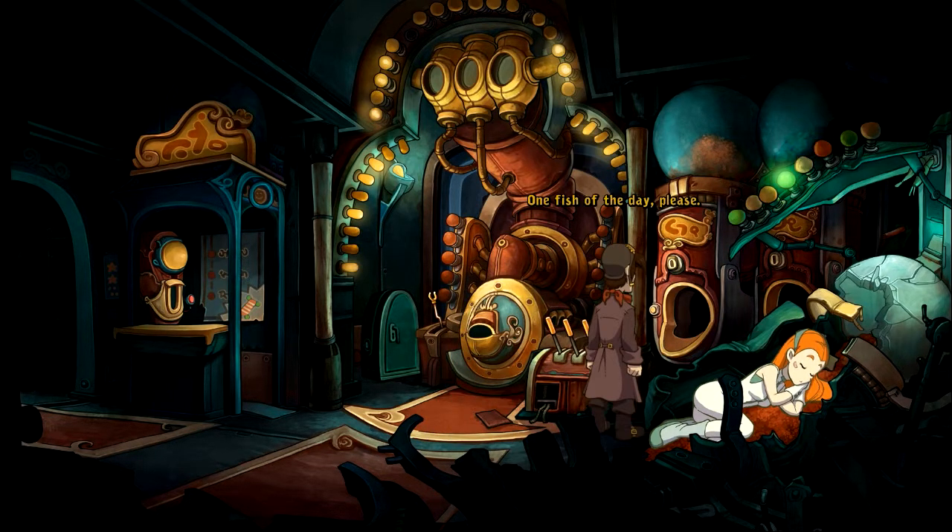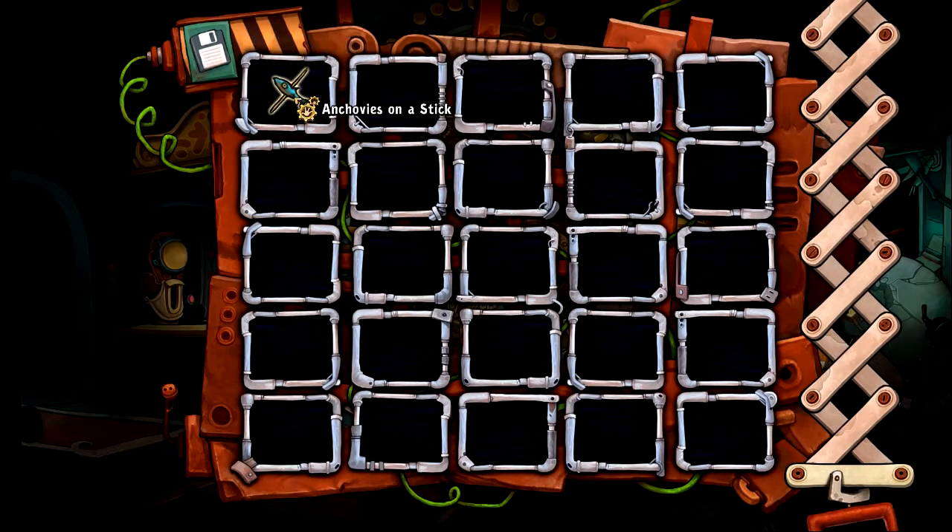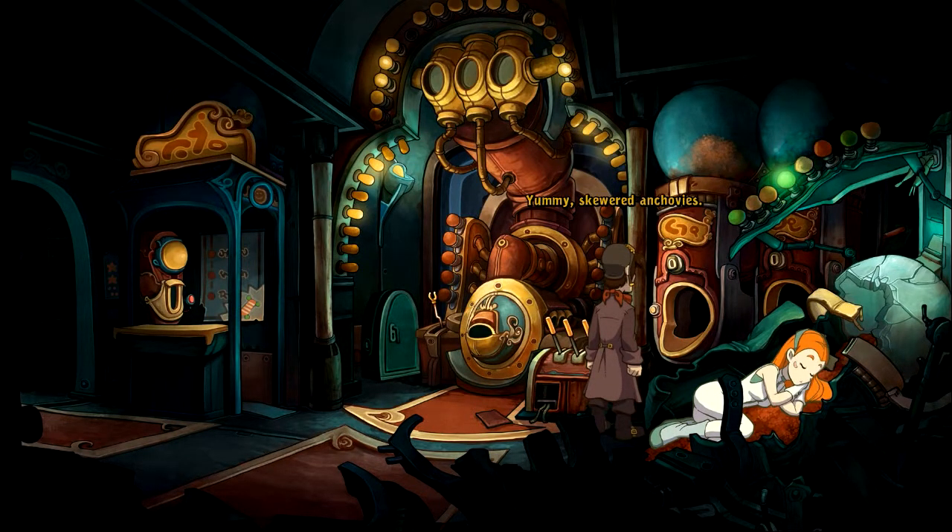So what you can do, go over here to the anchovy machine and get an anchovy on a stick. That's nice and disgusting. Take that. Go into your inventory and as you'll see, if you right-click, you get a new item there — it's a small picture of Rufus's head. So right-click and he will eat the anchovy.